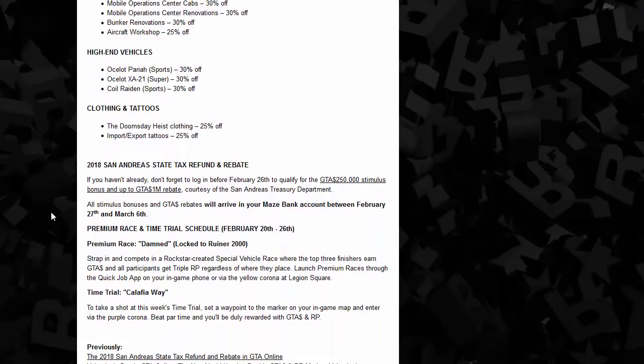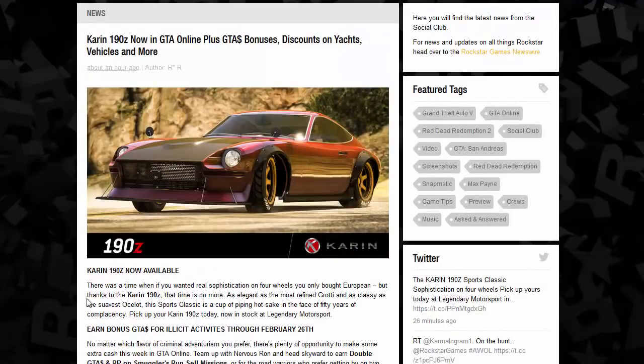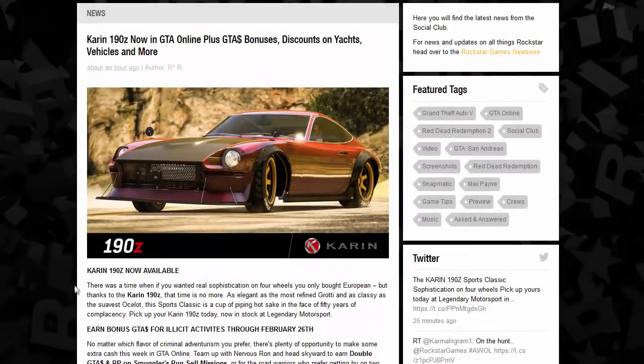There are also clothing and tattoo discounts — 25% off Doomsday Heist clothing, as well as Import/Export tattoos, along with the tax rebate and refund. There's a premium race and time trial going on too, until the 26th: Damned and Calafia Way. That's all the discounts going on in GTA Online. For more information, the article is linked below in the description.